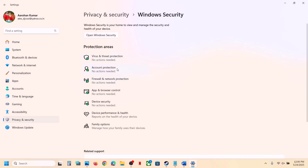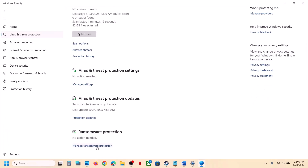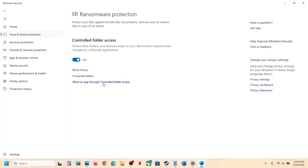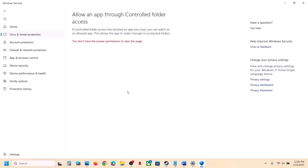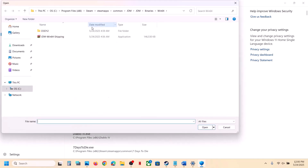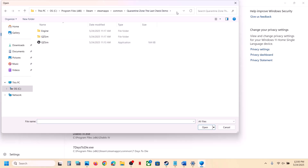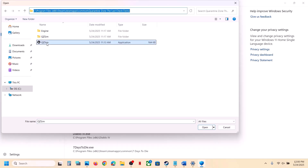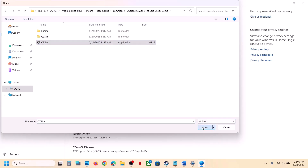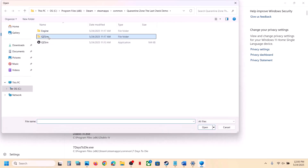Click on Virus and Threat Protection, scroll down, and click on Manage Ransomware Protection. Click on Allow an App Through Controlled Folder Access, click Yes to allow, then click Add an Allowed App, click Browse All Apps, go to the game installation folder, select the game EXE file, and click Open. Again click Add an Allowed App, Browse All Apps, open the Binaries\Win64 folder, and select the EXE file there.